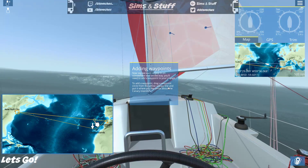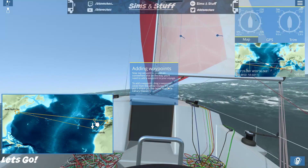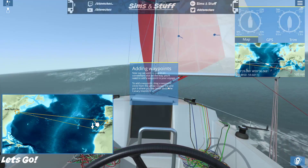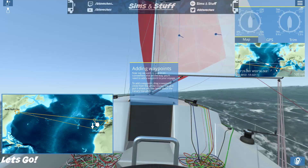Now, if you want to stop somewhere on the way, you'll need to add a waypoint to your voyage — drag a waypoint circle from the yellow voyage line and put it where you'd like. What about the Canary Islands? That'd be lovely — I like the Canaries!